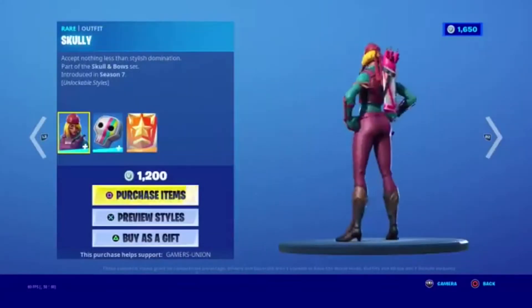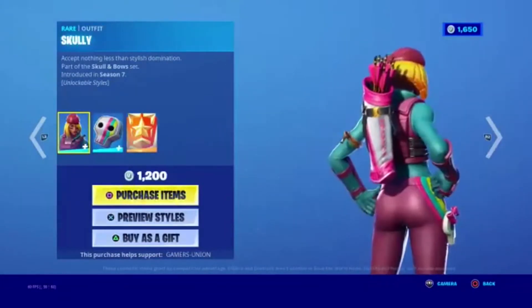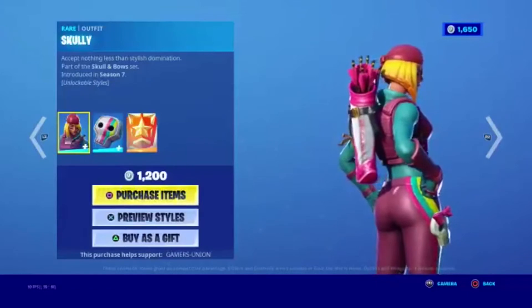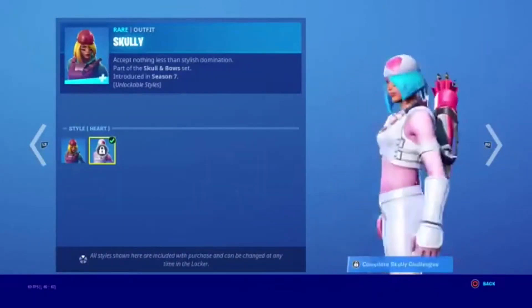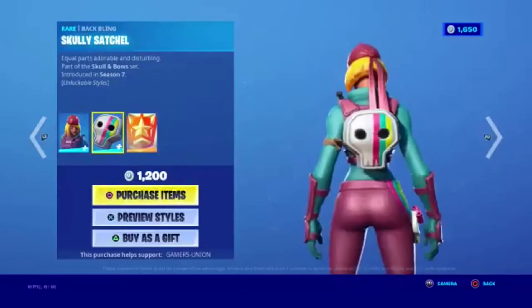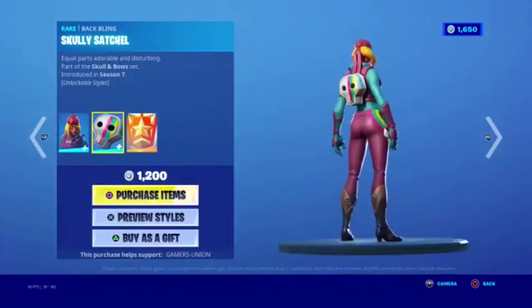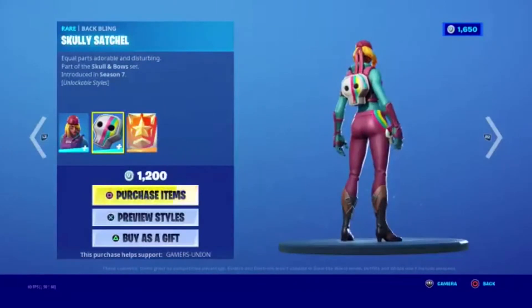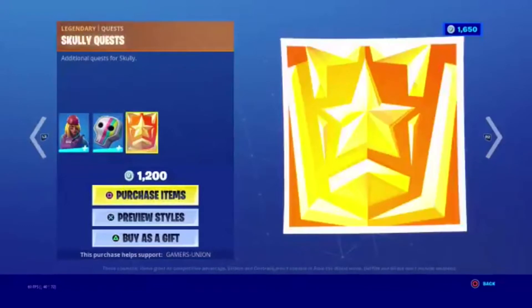We have the Outfit Skully — Accept Nothing Less Than Stylish Domination. Part of the Skull and Bow Set, introduced in Season 7, 1200 V-Bucks. We also have the Blackwing Skully Satchel — Equal Parts Adorable and Disturbing. Part of the Skull and Bow Set, introduced in Season 7. There is also a Legendary Quest, the Skully Quest, with an additional quest for Skully.